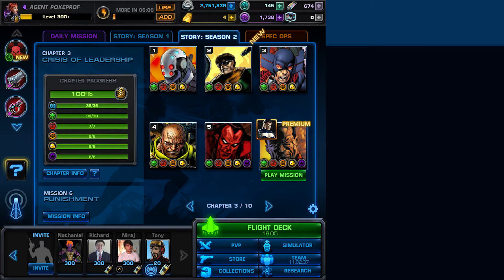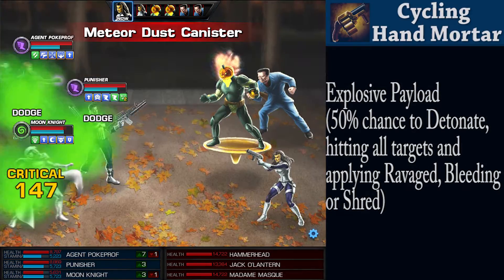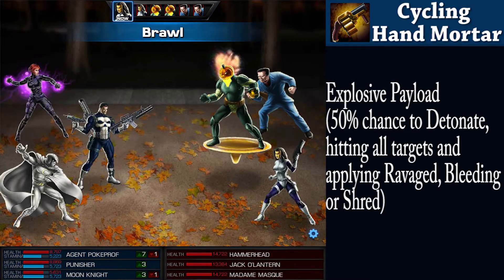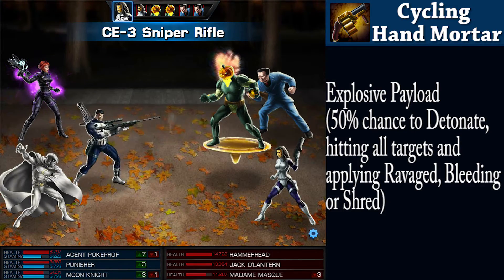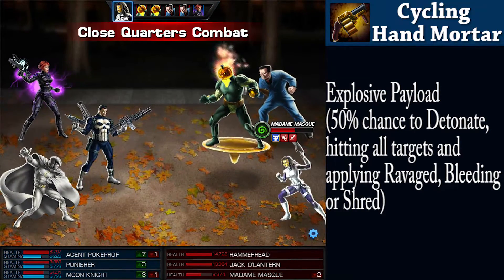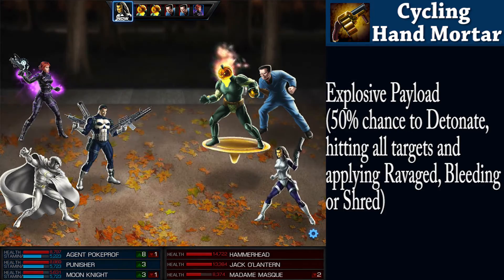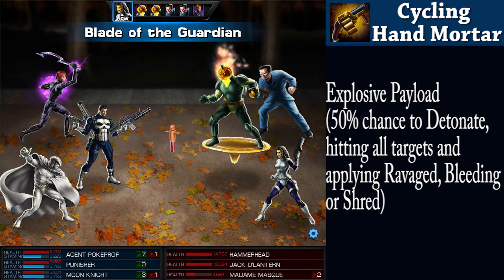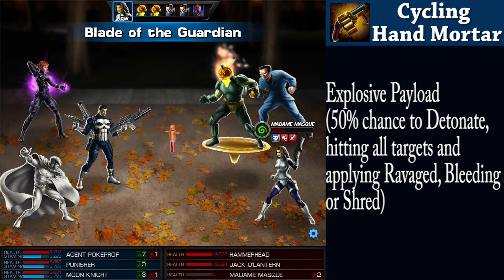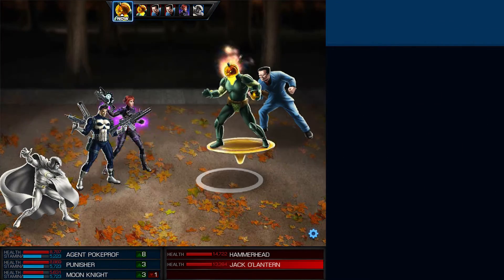It's Frank Castle, the Punisher, who you'll need to have recruited for the premium mission Punishment. You'll have to keep his more violent tendencies in line if we don't want to end up tending to the corpse of Hammerhead. You might be able to distract him by showing off the Cycling Hand Modar. When fired, the shells of this weapon have a 50% chance to explode, with a chance of ravaging, bleeding, or shredding its targets.